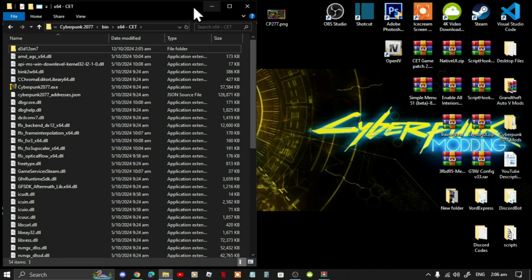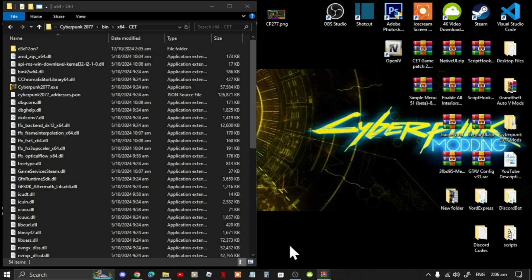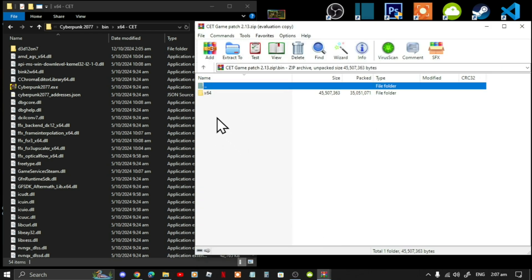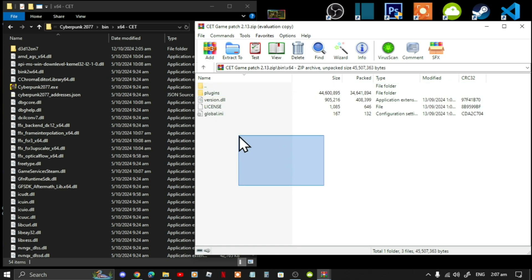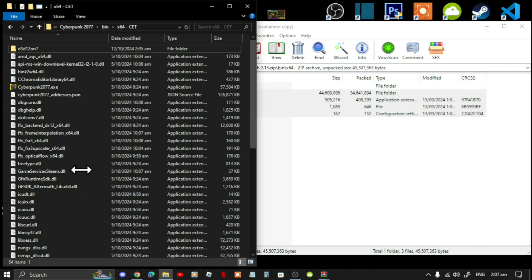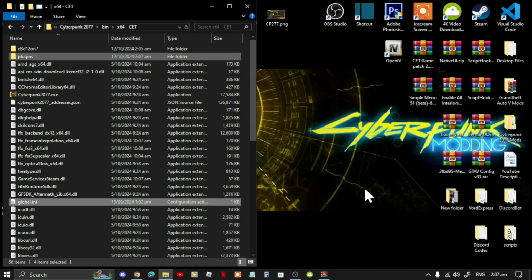Open up your CET folder, go to your crash folder, right-click and delete that folder — we don't need it. Now open up your Cyber Engine Tweaks extract folder, go to your bin folder, then win64. Select all your files and your folder and drag them inside your CET folder. Then exit out of the extract folder.